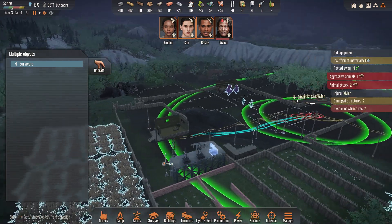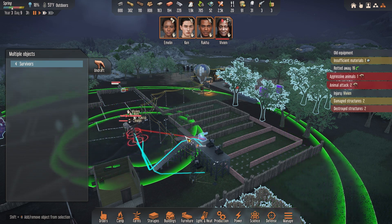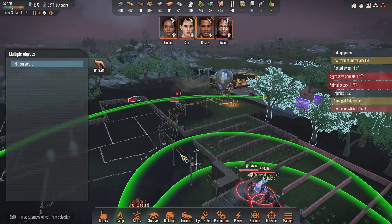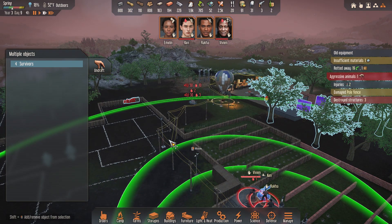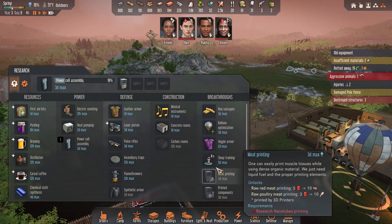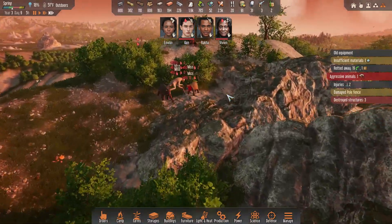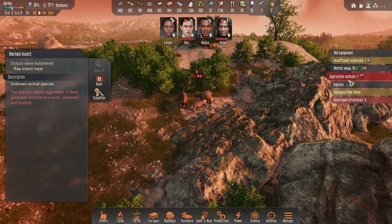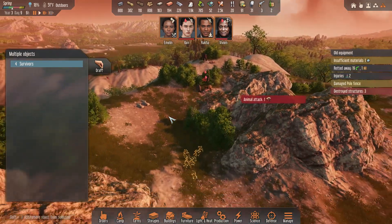They destroyed my fence. Everyone get upstairs! Get them - turrets! I really screwed this up, this should have been an easy thing. Where's the last one? He should be coming in pretty soon. The other one's still messing with animals up here - they spawn and start fighting, but he just got himself killed. I'll undraft everybody. I screwed that up really really badly.